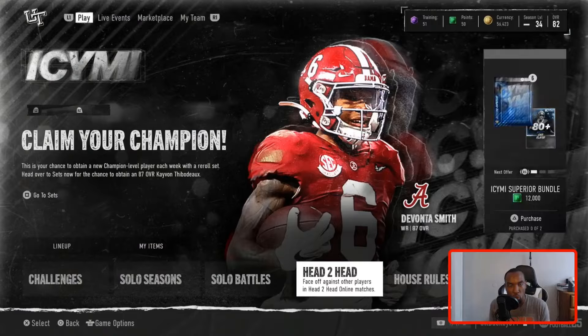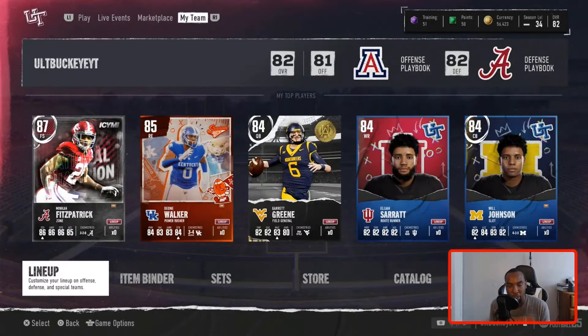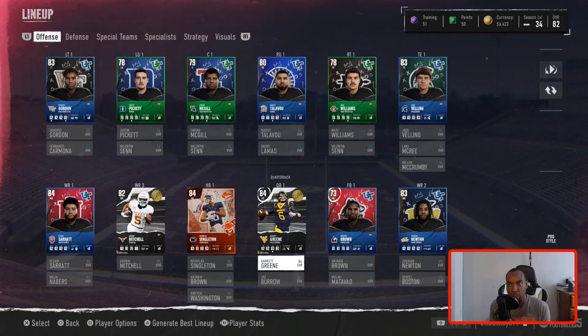We're currently sitting at 56,000 coins. What I actually want to do in this episode is try to make more coins. I was going to make an upgrade to the team. Let's take a look at the squad — we are at an 82 overall. Our skill positions are actually looking fine. We've got an 84 Serrett, 83 Newton, and an 82 Mitchell. We've got Nicholas Singleton, Ontario Brown our running back, and Garrett Green at QB. The O-line definitely needs work — 56K is not enough. We need to fill this O-line with all 83 overalls.